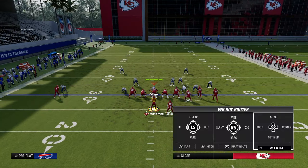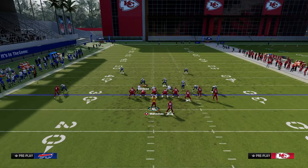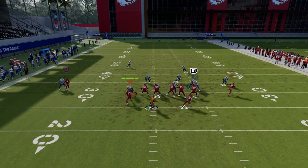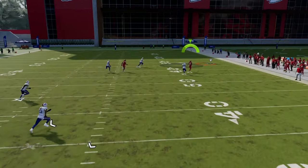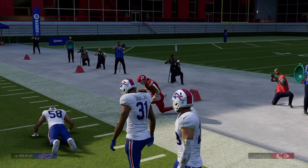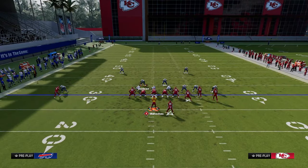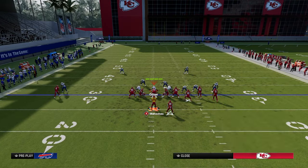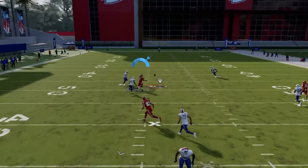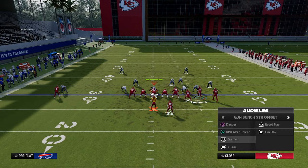The next route combo out of wide trail: drag the slot, flat the outside bunch receiver — this is a cover-one robber specialty. This combo isolates the running back in man-to-man coverage and takes advantage of the fact they don't have safety help on the right side. Once the running back cuts upfield, he's going to get a step over the top of that defender for a huge play. If they're running cover-two man and you guessed wrong, the safety will widen out and you want to throw that post route over the middle — you'll have to throw a little sharper but it's still often available.